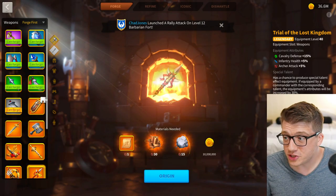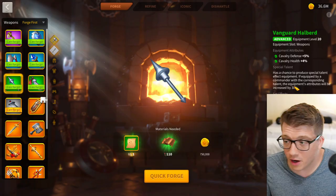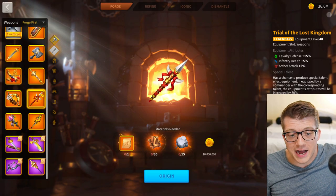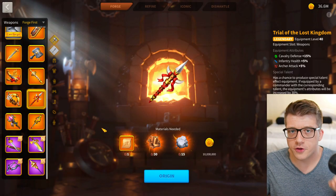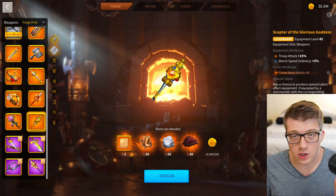Even the Vanguard Halberd — a green piece — gives you up to 12% cavalry stats, some of which is cavalry health, which is better than flat defense, and it's part of a set giving you 2% cavalry attack on top. I genuinely don't know who the Trial of the Lost Kingdom is for — it's for people who want to throw $100 in the garbage.